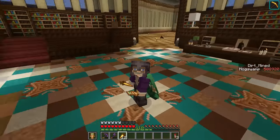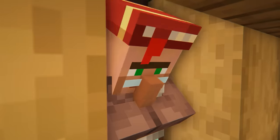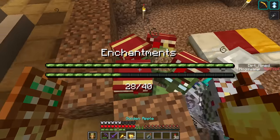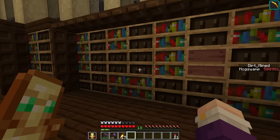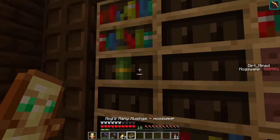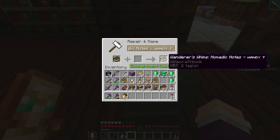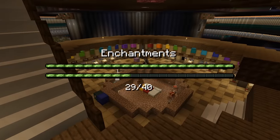I think this main hall is finished, which leaves the wings, the courtyard, and of course our villager basement. I took a break from building to do a little bit more resetting - I got six more enchantments. Remember when I said we were leaving the chiseled bookshelves empty? Well, this is why - I want every single book in this library to have an actual name. So I got to work naming tons of books while my villagers cured. After another round of curing, just eight enchantments were left.